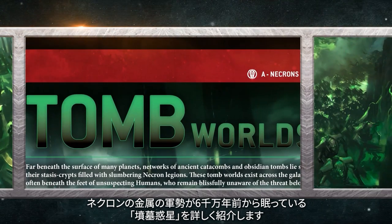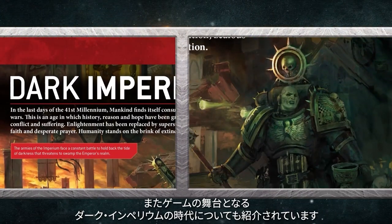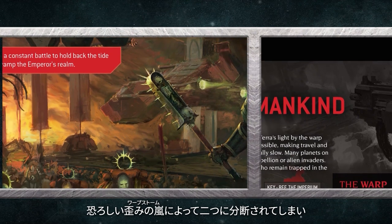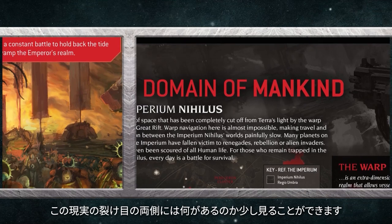The Necrons get some attention with an in-depth look at Tomb Worlds, where the robotic hordes have rested for 60 million years. There's also a look at the Dark Imperium, the era in which the game is set. Humanity's galactic domain is split in two by a terrible warp storm, and you'll find out about what lies on both sides of this dread tear in reality.